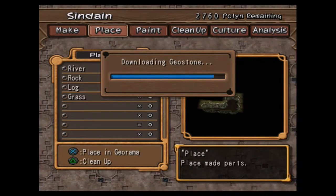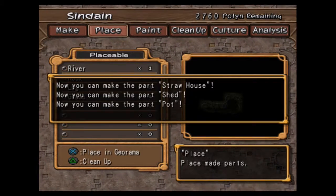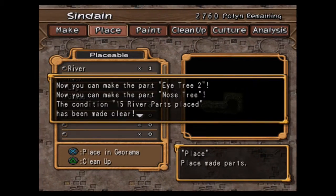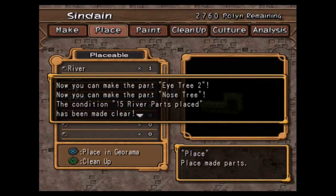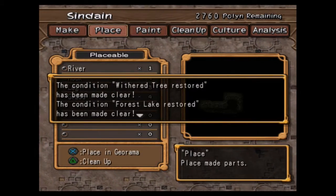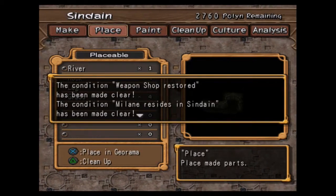I've collected three or four gear stones, not just the one you saw me grabbing. What this has done is I can now build a straw house, a shed, a pot, a rough wooden fence, a bench, a cart, a wooden bridge, eye tree, eye tree too, nose tree. There's a condition: 15 river parts placed — so I know I need to get 15 river parts. It will tell you some of the conditions for the build. Condition: withered tree restored — I have to do that. Forest Lake — Gordon resides in Sindane — so I've got to find a person. Tailor shop restored. I've got all of this stuff that I have to find.